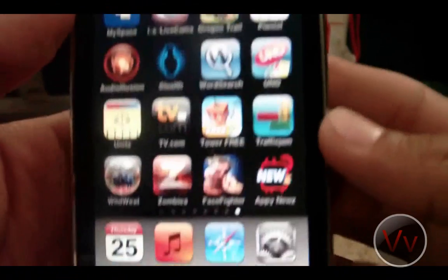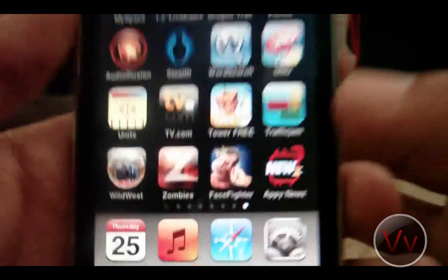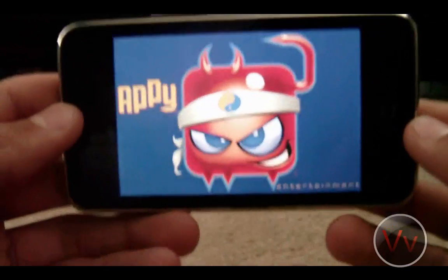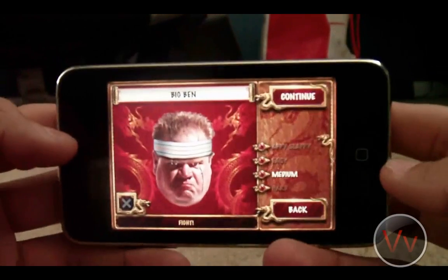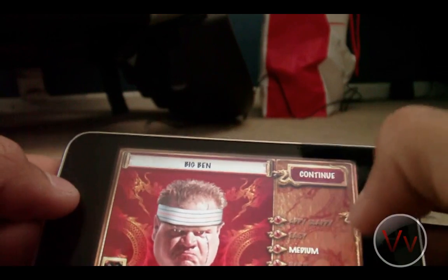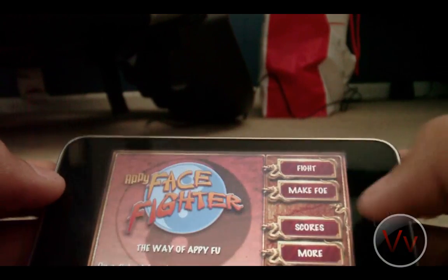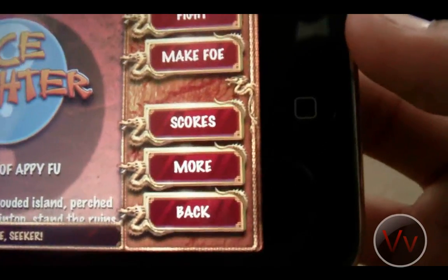Sorry, it's all the way in the back. I just put it on and took a look at it. So there is Face Fighter. Let's go ahead and open it up. And basically what you get to do is beat up faces. You have a whole bunch of modes. Here's the main menu. You can fight, make a foe, scores, more, or back.